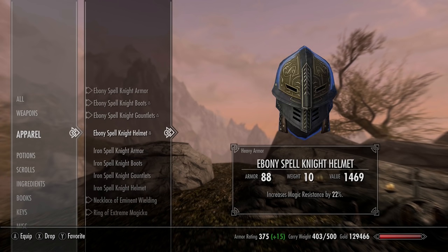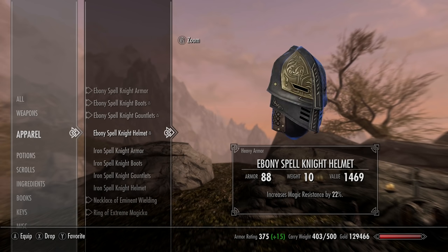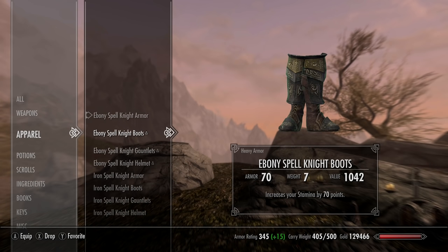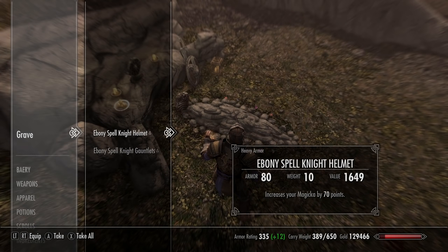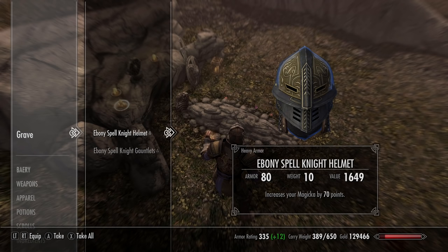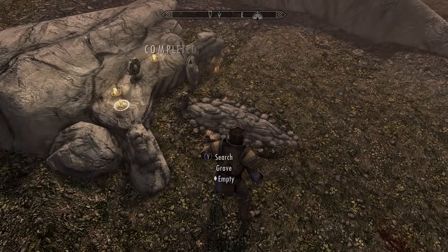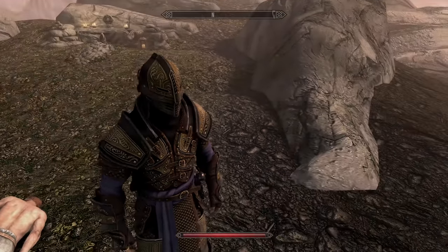If you cleanse the heart before returning it, you'll get a different set of armor: Restoration spells cost 25% less on the gauntlets, magic resistance increased by 22% on the helmet, boots increase stamina by 70 points, and heavy armor skill increased by 25 points on the main piece. If you don't cleanse the heart, you get one-handed attacks doing 40% more damage, carrying capacity +50 on boots, magicka +70 on the helmet, and Destruction spells 25% less to cast. It's not too extravagant but one of my faves.